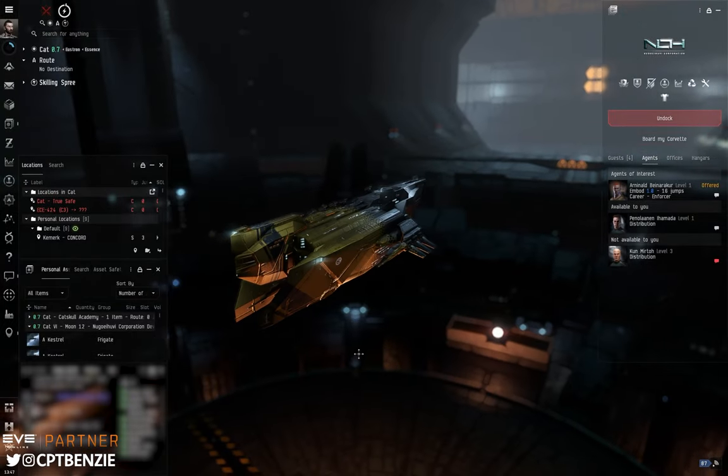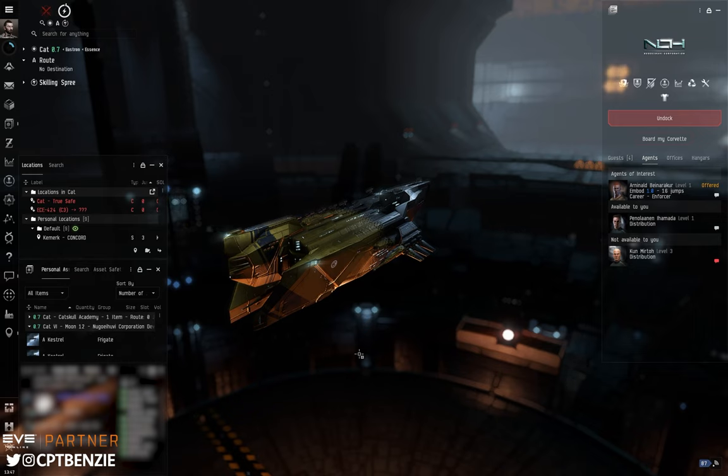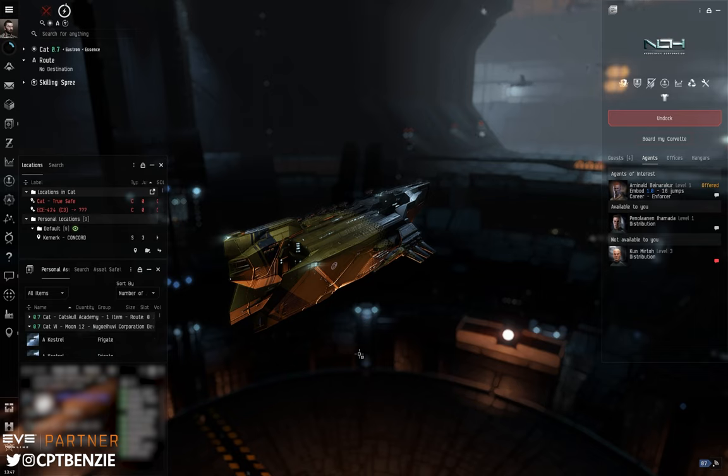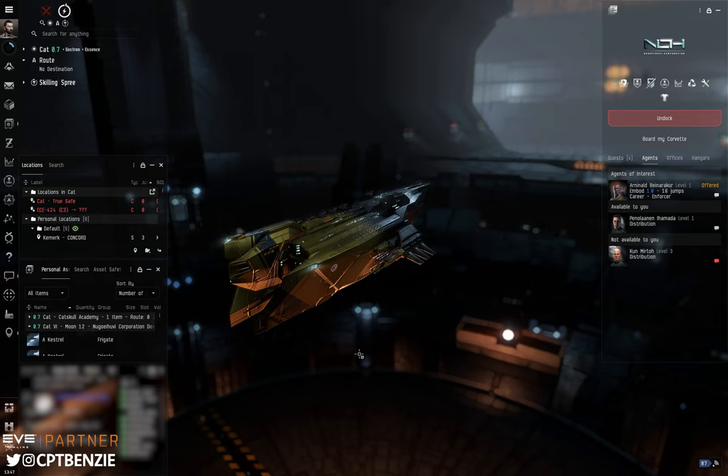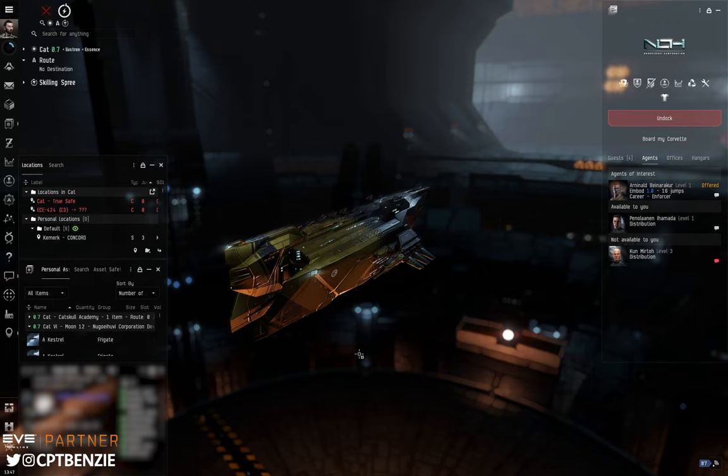Ahoy there folks, I'm Captain Benzie and in this video I'm going to be talking about the Bloodstained Stars, the Sisters of Eve epic arc. We'll talk about what this is and why you should run it and I'll give some sample ship fits that you can modify in order to complete this rather easily. There are some more complex missions we'll talk about in a moment, but the second to last mission does provide a little bit of a roadblock. If you're looking to find out how you fight Dagon, do check the timestamps listed down below.